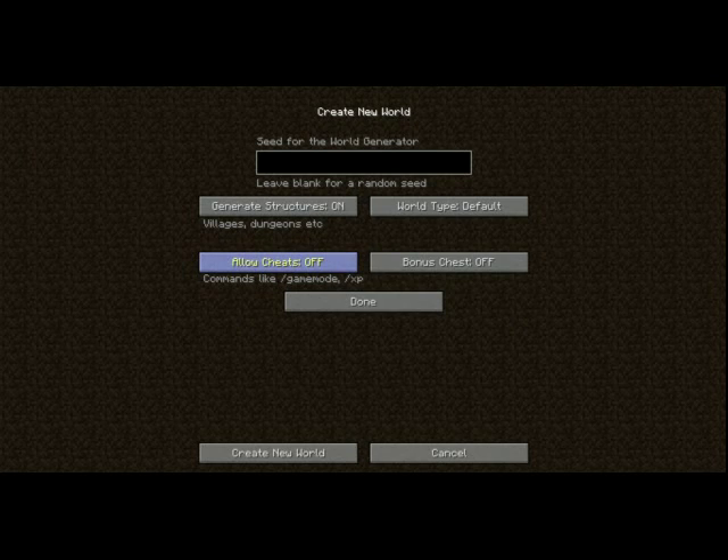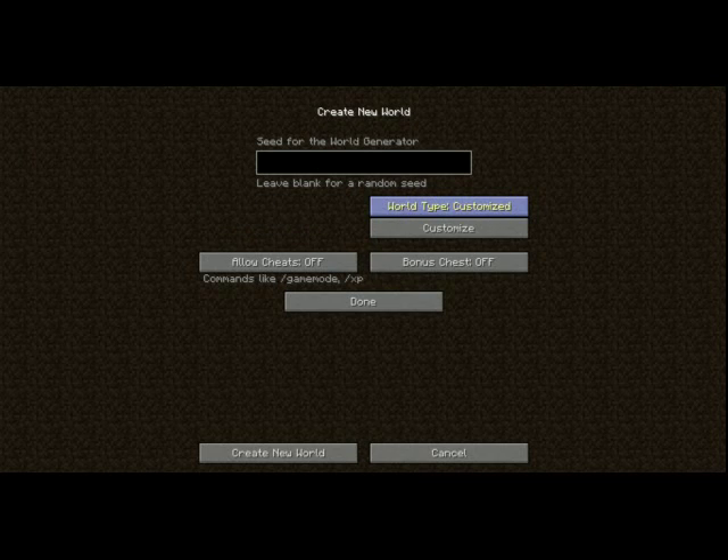The generate structures button determines whether seemingly man-made structures generate. Some things, like trees, are technically structures but are not affected by this. Allow cheats enables use of commands. Some commands, like /tell and /seed, can be used regardless. Bonus chest determines whether a chest of useful stuff generates near your spawn point, and is disabled in hardcore mode. World type is where it really gets interesting. Default generates a realistic-looking world, albeit with small biomes. Superflat generates worlds in layers of blocks, consists of only one biome, and does not generate mobs with the terrain. Large biomes makes biomes twice as big as in default worlds. Amplified exaggerates the terrain, making taller hills and deeper ravines. Customized allows you to customize just about everything.